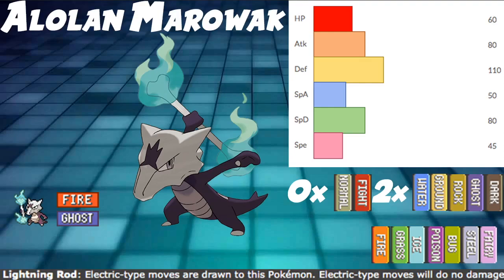So first off, fire/ghost typing - pretty interesting typing. Only it and Chandelure have it, which is good. You get your normal and fighting immunity, which is great, and then two times weakness to water, ground, rock, ghost, and dark. And then for resistances - seven different resistances - fire, grass, ice, poison, bug...